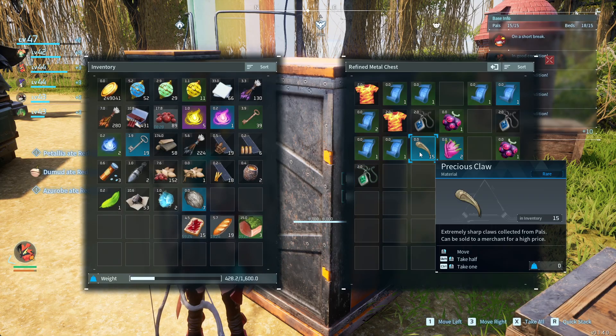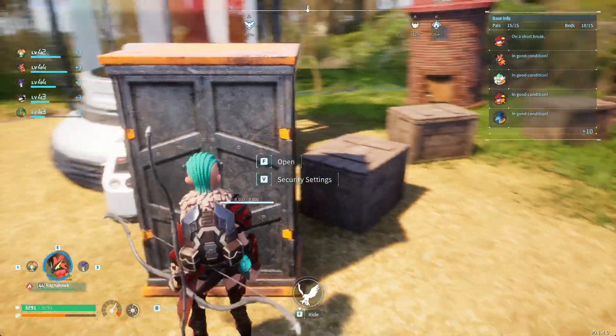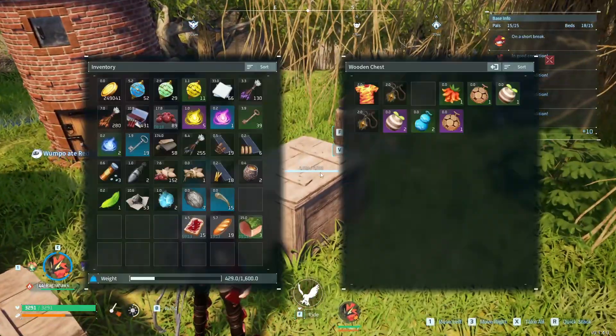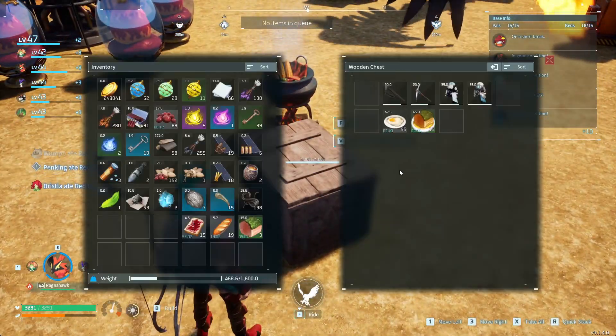I want to show you how to quick stack items into your chest. What you do is you open a chest using the F key and then press R on the keyboard to automatically stack any item in your inventory that matches the one in the chest.